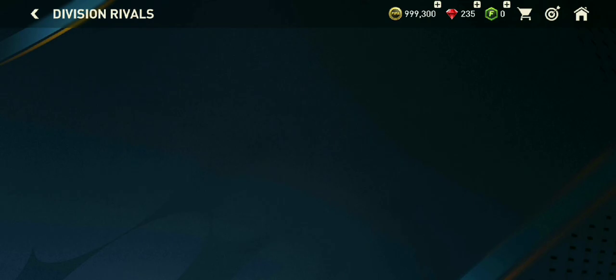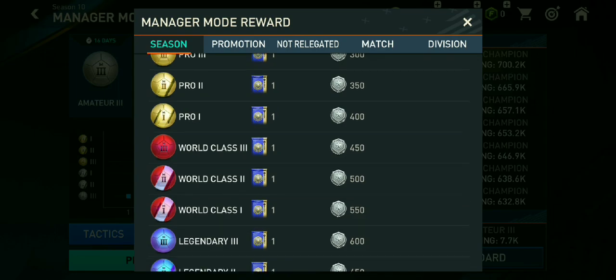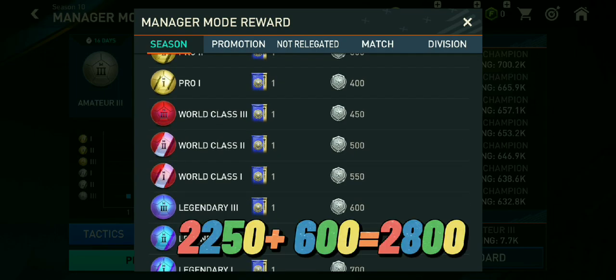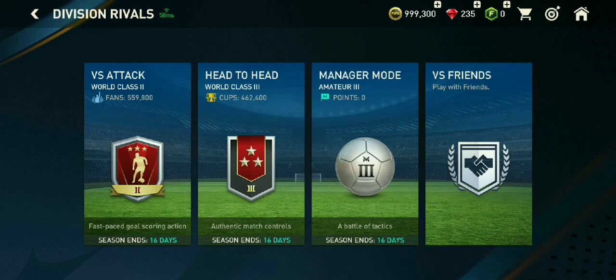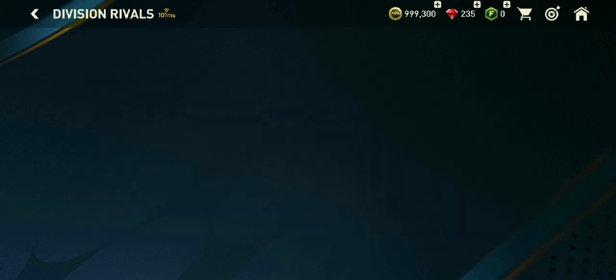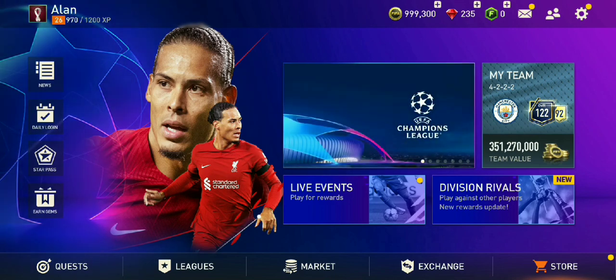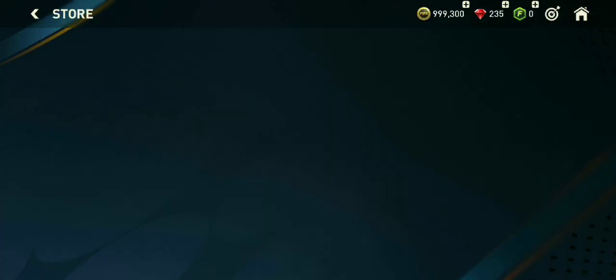We will have 500 to 800 tokens. We have the manager mode — I will show you the manager mode. We have values like 1205, 255, 2500, 100. The manager mode will give you a few points. Now we have the rewards section in the store and the division rivals section.